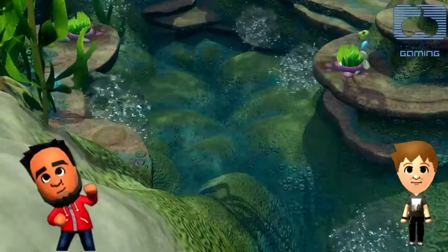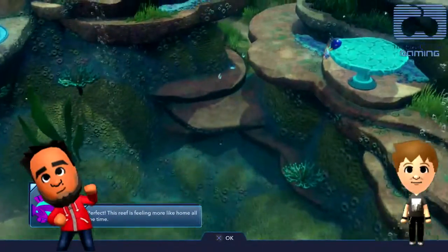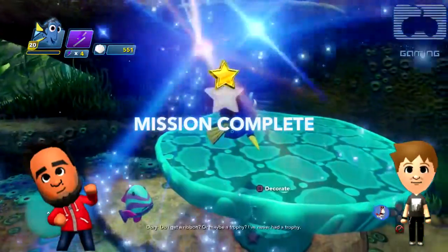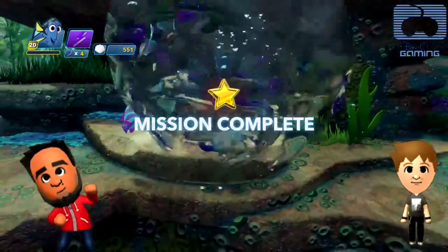That's nice — a little table. People are gonna get hurt! I like the table — you can rest on there and go to sleep. 'This reef is feeling more like home already!' And you can press Square to decorate again and change whenever you feel like changing. That's awesome!